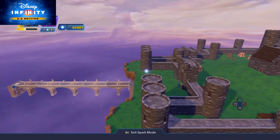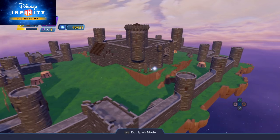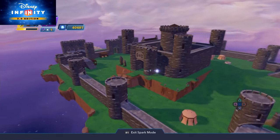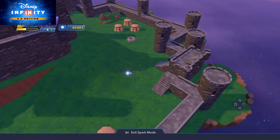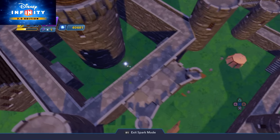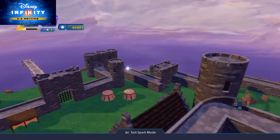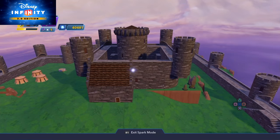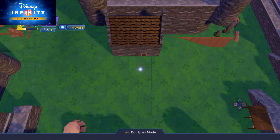Welcome to another Disney Infinity 3.0 tutorial. In this clip I've created a Hydra base and I'm going to show you how to put security guards to walk up and down the battlements. The objective is to sneak into the base, take out the guards without setting the alarm, get into the center of the camp, and get down to the underground level where there's a marble objective.